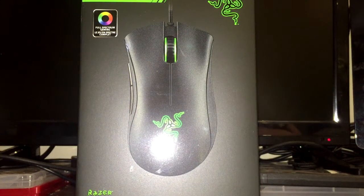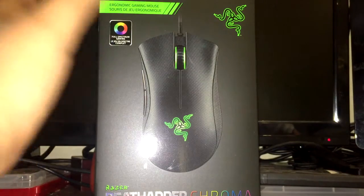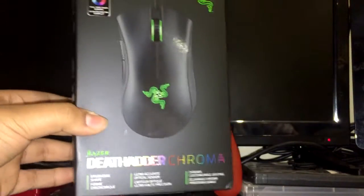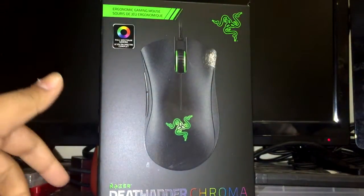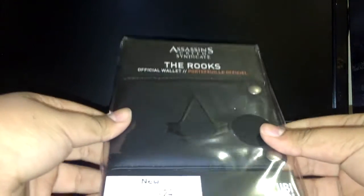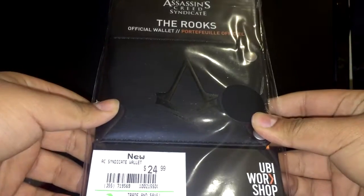Yo, what is going on guys? It is your boy Kudo Dice here, and today, back with another unboxing. If you haven't caught the last unboxing, which was the Razer Death Adder Chroma, I'll leave a link right here — click on that and you can go watch that unboxing. That was pretty cool, but today we're here for something else: the Assassin's Creed Syndicate Rook's official wallet. Without further ado, let's get into this.